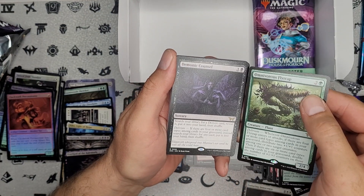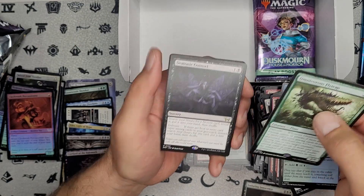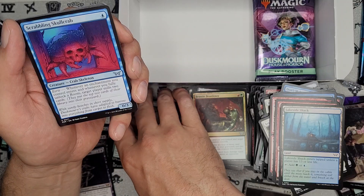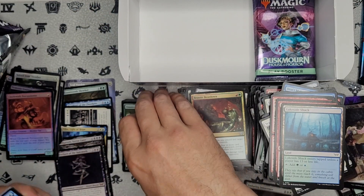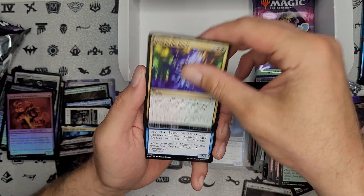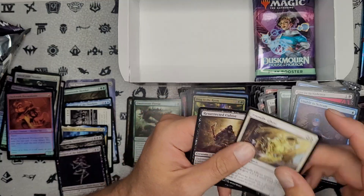Double rare pack — Demonic Console again. We'll take it, we like double rare packs. Our rares are getting tucked under our uncommons though, slowly but surely. There we go. And our uncommons.